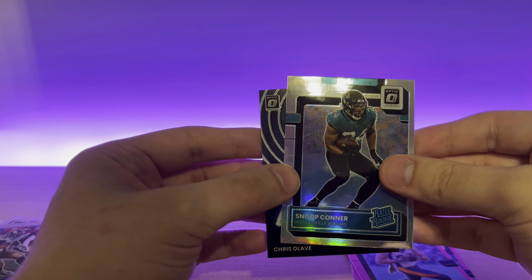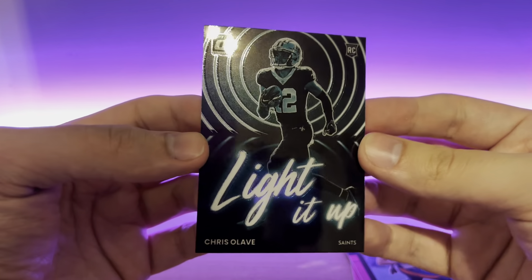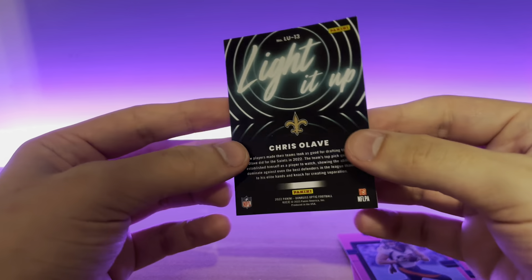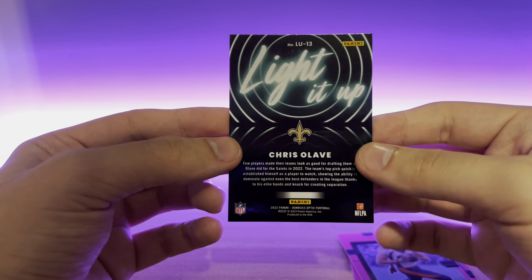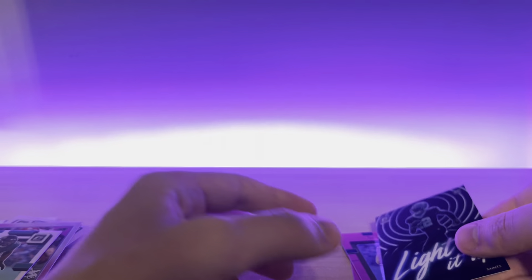And we got a Snoop Conner holo and a lighted-up Chris Olave — such a cool card. I wonder if there are any Patriots in this set, because if so I might need to get one. That was a solid box. Hopefully you guys enjoyed the video and I will catch you in the next one.